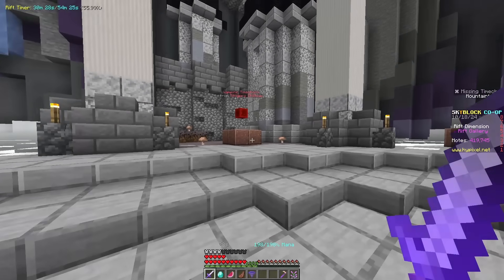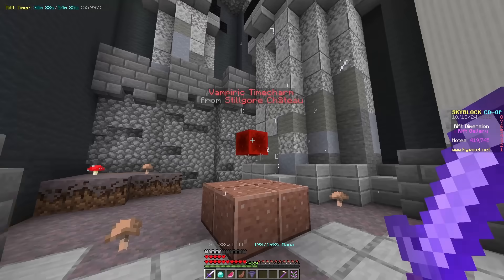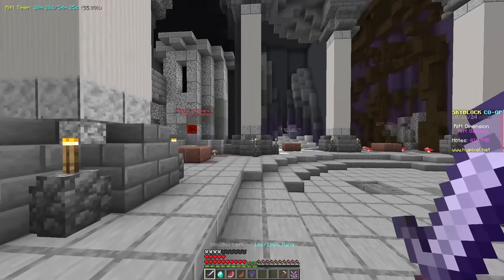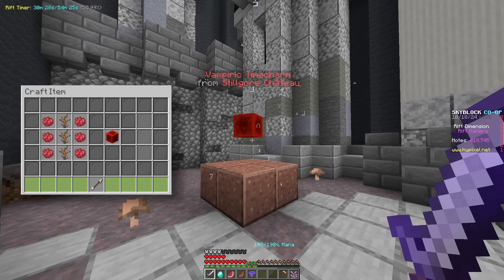Starting off with pretty much the only known prerequisite in order to actually access the mountaintop, you're going to need to get the vampiric time charm. This is a culmination of pretty much every other time charm that you've gotten in the Rift, and in order to get this one you need 6 blood badges and 3 wilted berberus bunches.